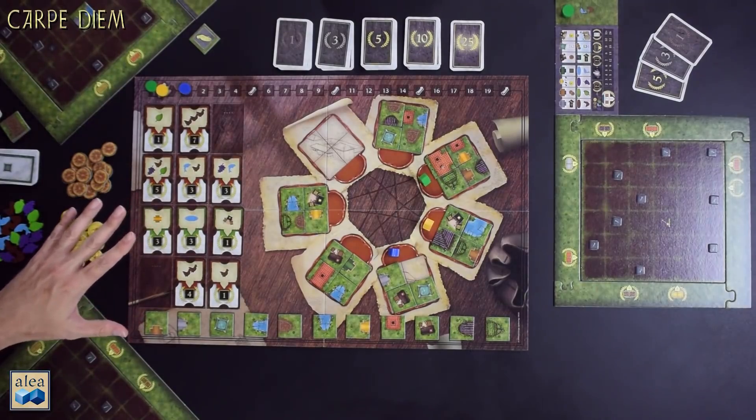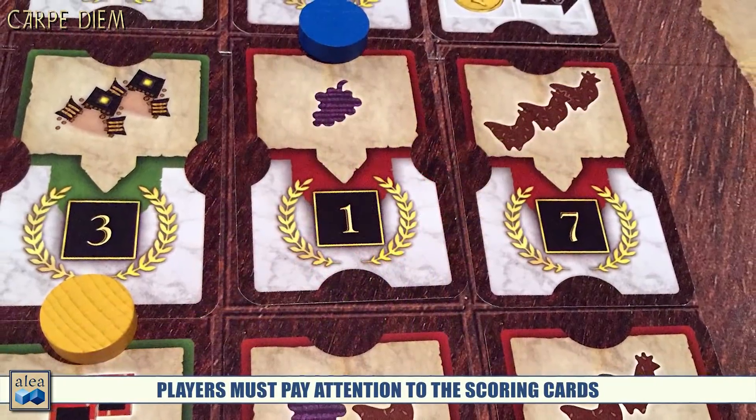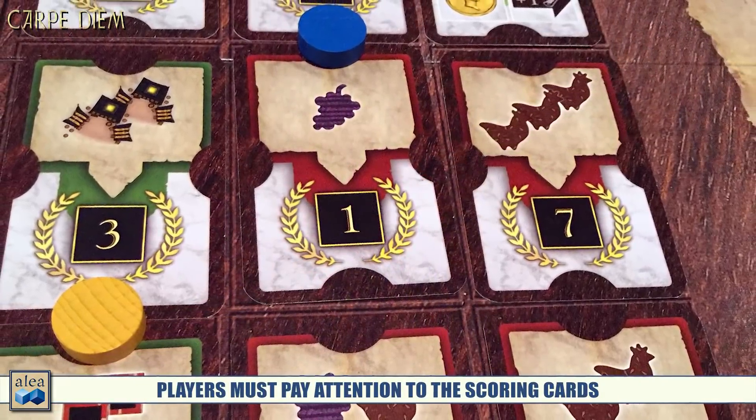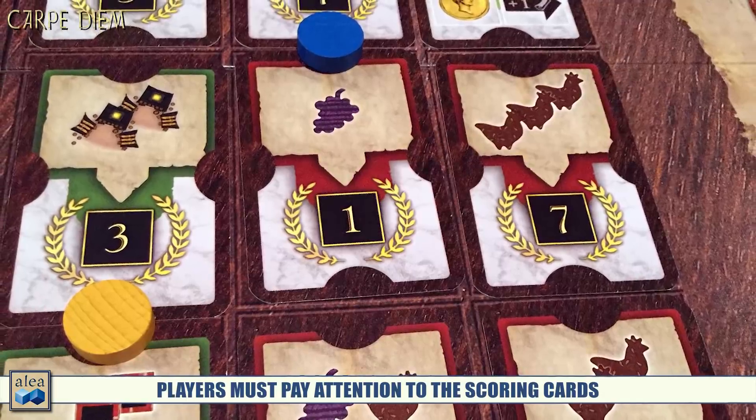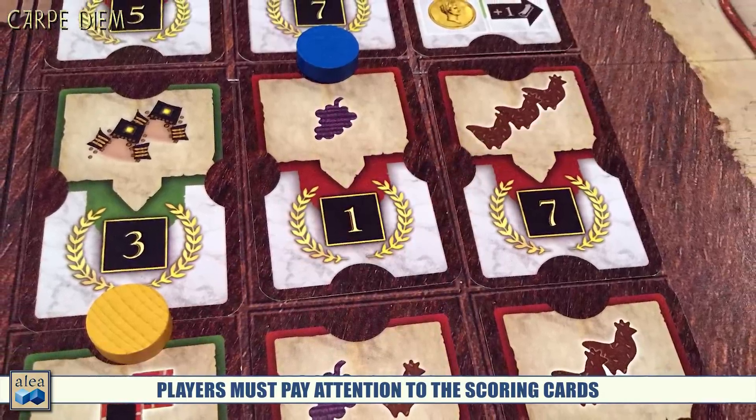The scoring cards should drive almost every move you make, because if at the end of a round you're unable to achieve any of these very specific scoring cards, you're not only going to miss out on points — you might actually lose points. Let's talk about that.